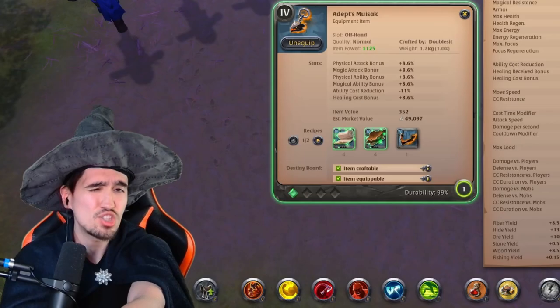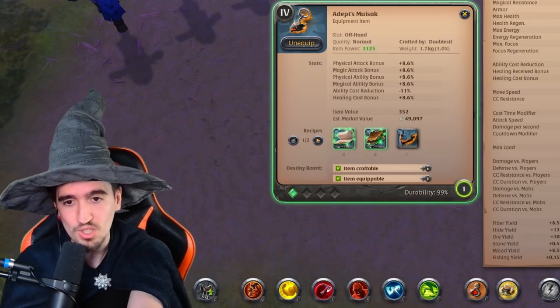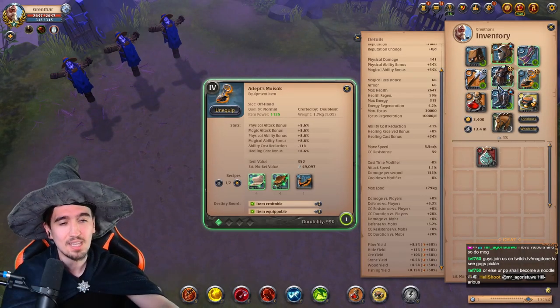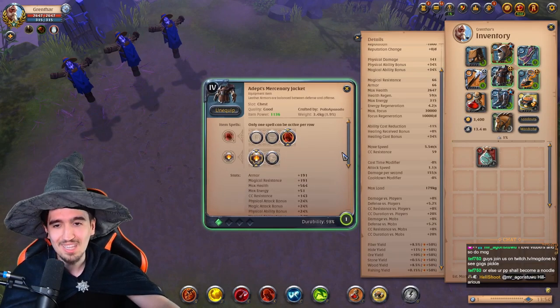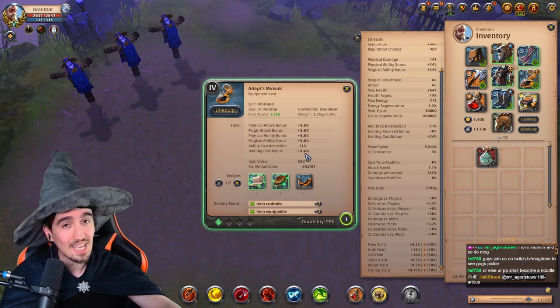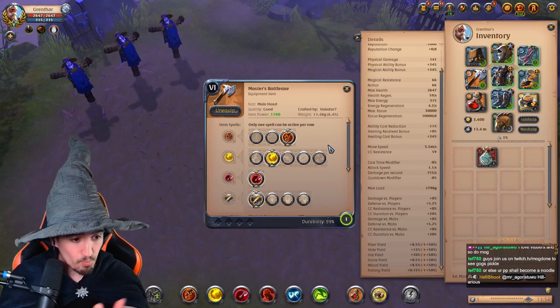As an offhand you want to have the Muisac. The cheap version would be the torch, but I strongly suggest against using the torch — even though it's cheap, it makes the build much less effective. The Muisac interacts very well with the Mercenary Jacket in that, besides doing a lot of other things, it also increases your healing cast bonus, which means you're gonna heal like crazy.